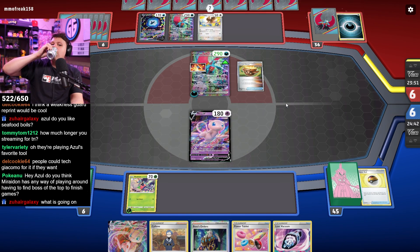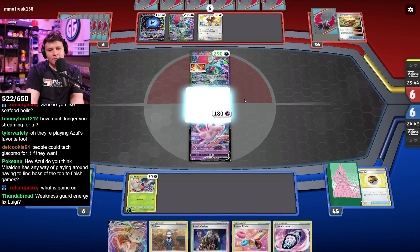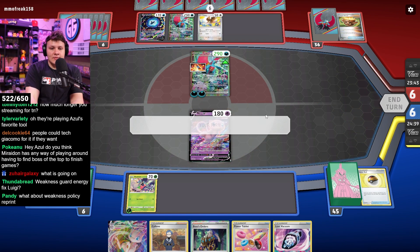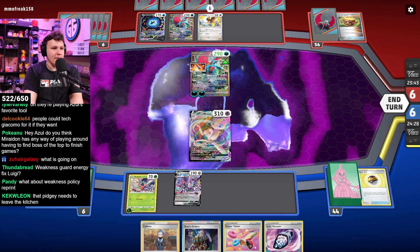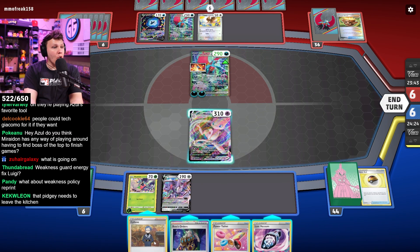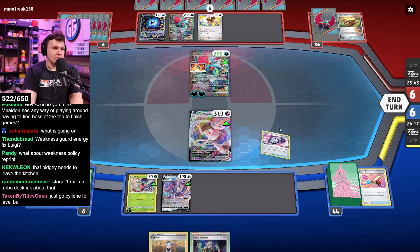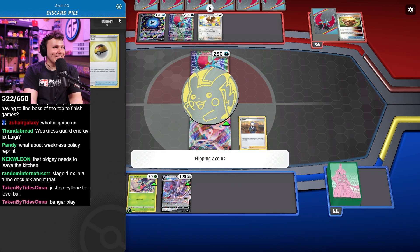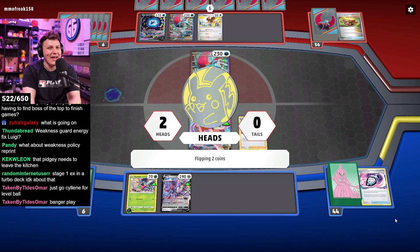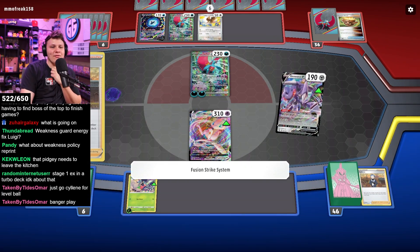There's a lot of cards that cut into your turbo-ness. Finding Boss off the top to finish games is really a big part of the deck closing out games, to be honest. We're putting it together here. We can Cyllene for Level Ball — no, I don't want two heads! These cards suck besides the Level Ball. We'll take a tablet. I think that's the first time I've ever not wanted double heads on Cyllene.